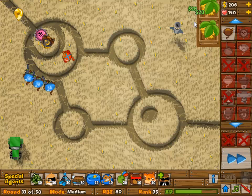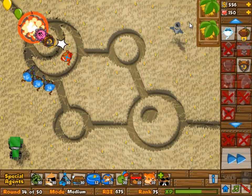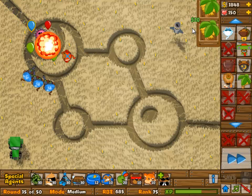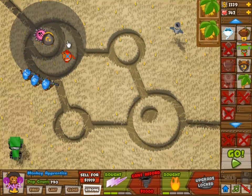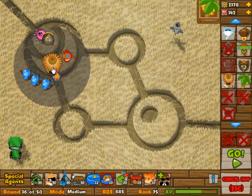By around round 24, you need one sniper monkey at 0-2. By round 33, you need two sniper monkeys at 0-2. The next one is around round 37. I made a mistake here — I forgot to upgrade the Monkey Apprentice to 2-1.